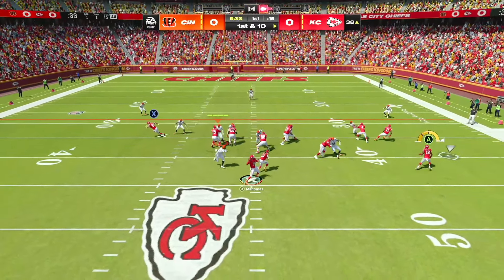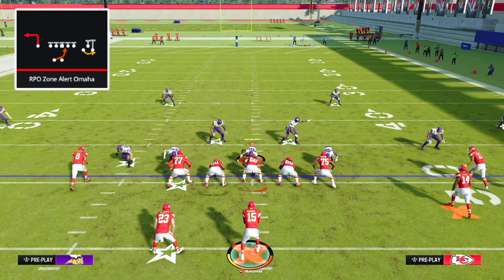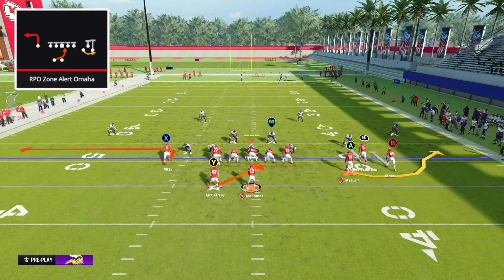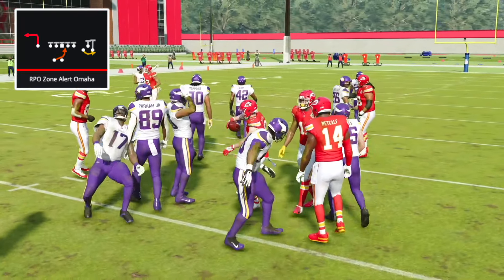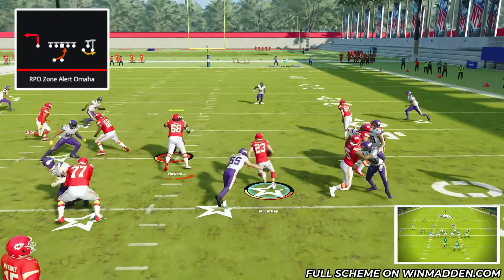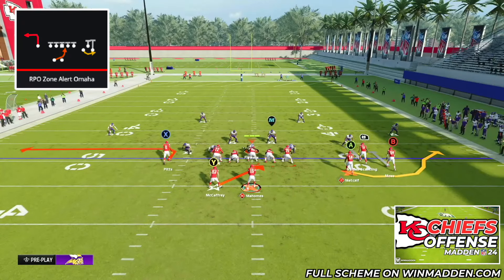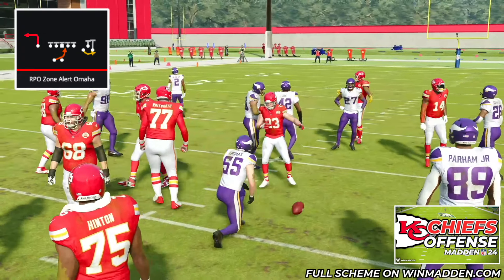Finally, we're going to take a look at one of the glitchiest run plays in the game: RPO Zone Alert Omaha from the formation Bunch Y Flex. No offensive scheme is complete without an effective RPO game in Madden 24. The inside zone on this RPO is wonderful — if your opponent doesn't have any inside stuffs, they're going to have an absolute nightmare stopping it, as it consistently picks up 5-10 yards. If your opponent does have inside stuff, you can cancel it by double-teaming it.